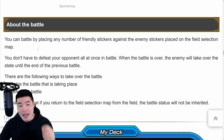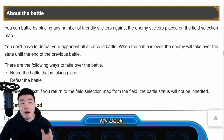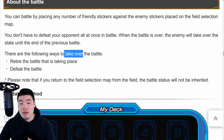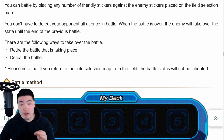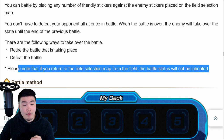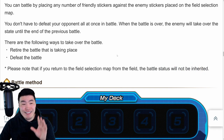About the battle: you can battle by placing any number of friendly stickers against the enemy stickers placed on the field selection map. You don't have to defeat your opponent all at once in battle. There are two ways to take over the battle: one, retire the battle that is taking place, or two, defeat the battle. If you return to the field selection map from the field, the battle status will not be inherited.